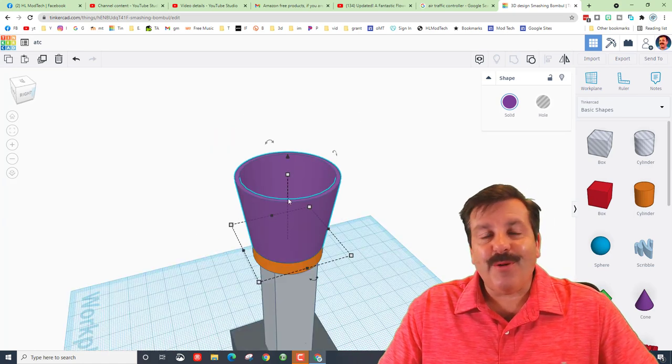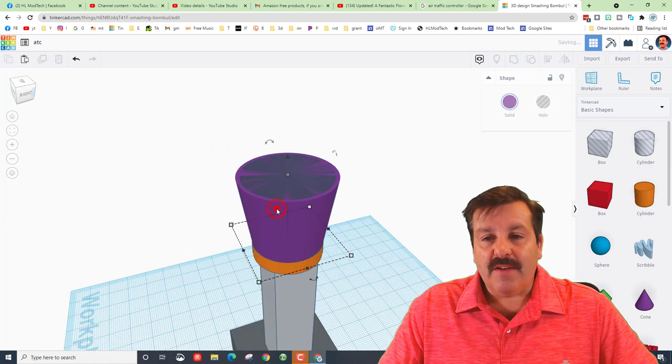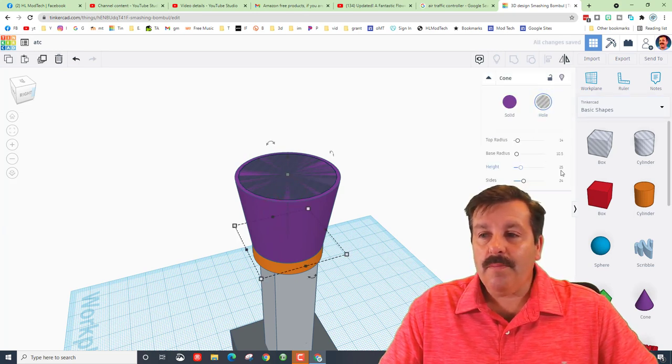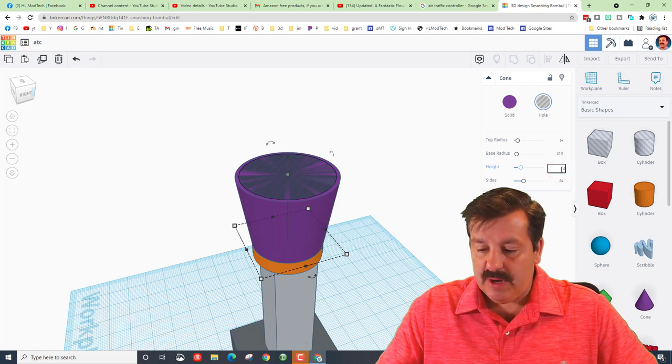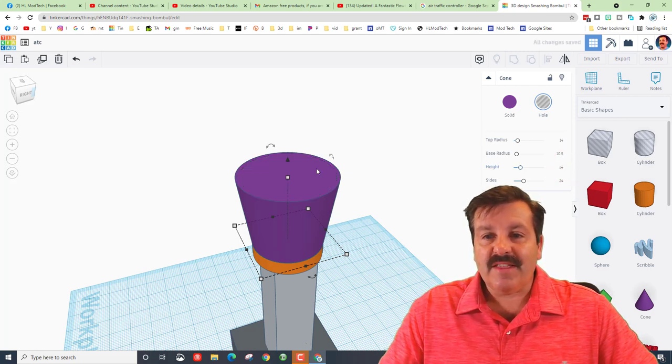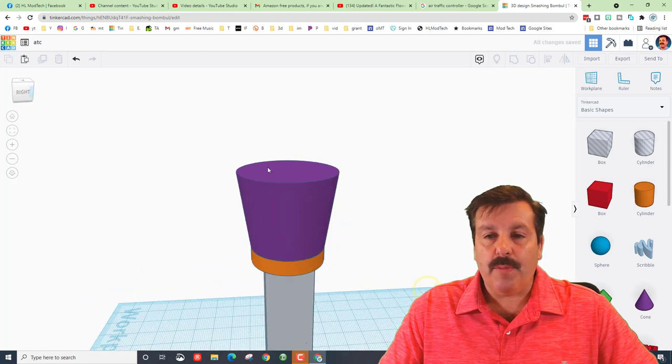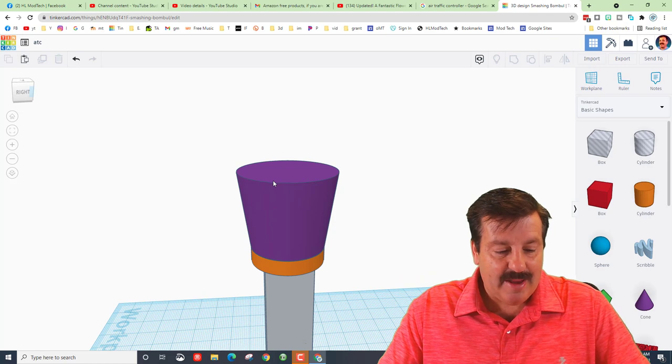I'd like to put a roof on it quickly. If we double-click and click on the hole, notice it says 'hole.' If I change the height to 24, all of a sudden that'll be inside, and when I click over here and group it — now we have got that solid top, just like that.